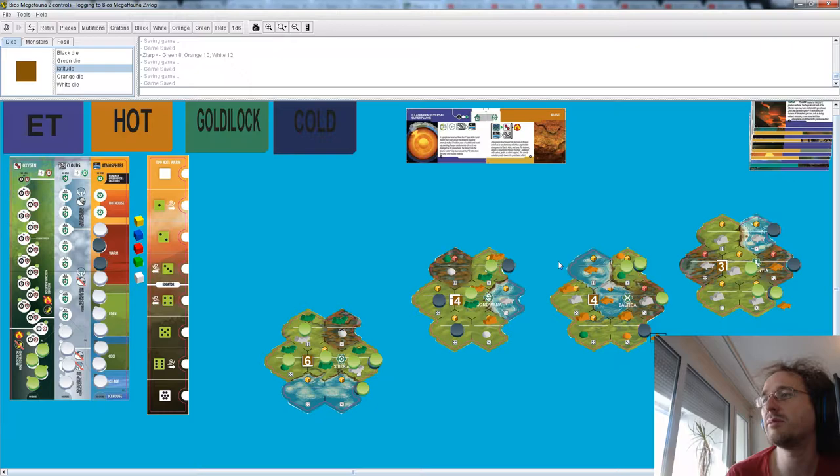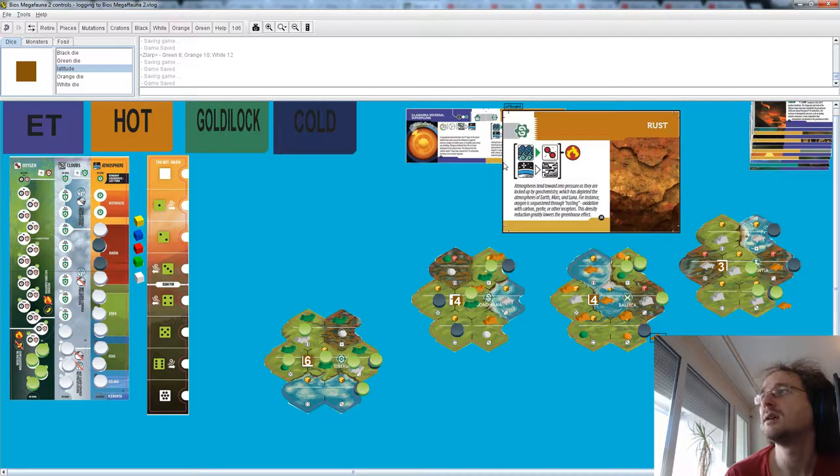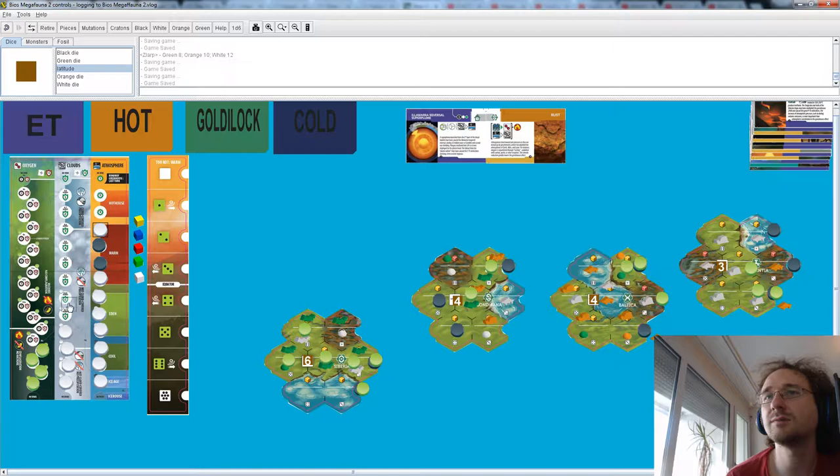We would like for this disc to go up here, but sadly we can only do one, and that endangers this species since we cannot endanger white who is still ahead. There's something going from the atmosphere to the clouds so it's still warm — the climate was kind of stable this turn even though quite a few things happened. It was mostly the Pangea breakup that's going to influence this turn.